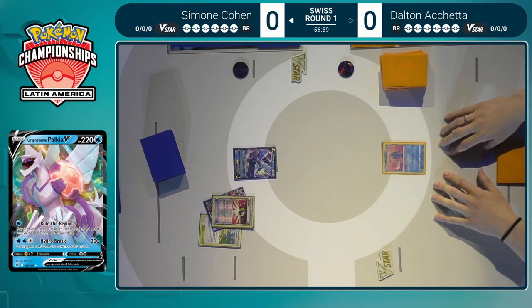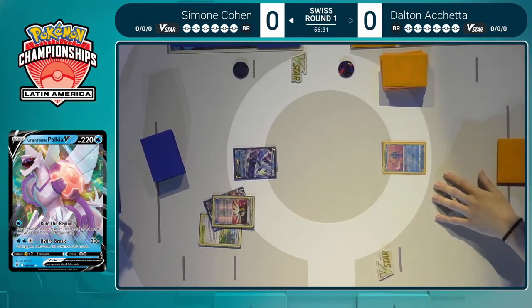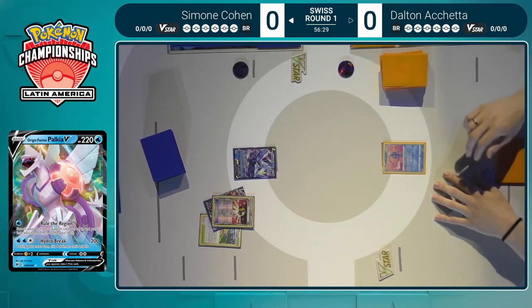The way the Kyurem deck does that is through a mixture of things. You have the Origin Form Palkia V-Star with that insanely powerful Star Portal ability to get energies from your discard pile onto your Water Pokémon. You also have the Kyurem V-Max's Glaciated World that can discard the top card of your deck, and if it's a Water energy you get to attach it to something. And you can fix that top of your deck with Oranguru — such great synergy.